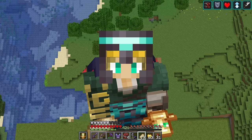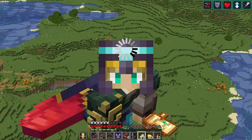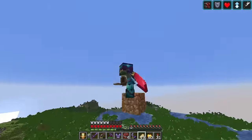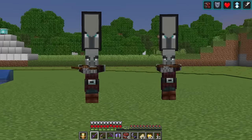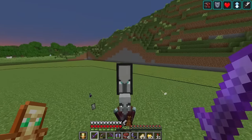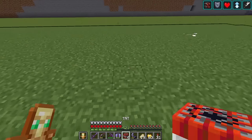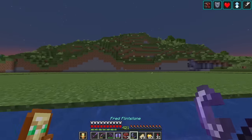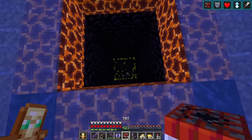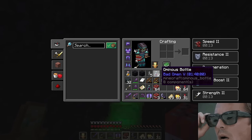One thing I almost forgot - we're going to need bad omen potions. It's a good thing we have one of these bad omen farms. Basically we flattened a pillager outpost. Push that guy in here - these are the guys we want. If I kill this guy, there it is! Look at all these bad omen potions - we got two level fives! We'll throw these in here for safekeeping.